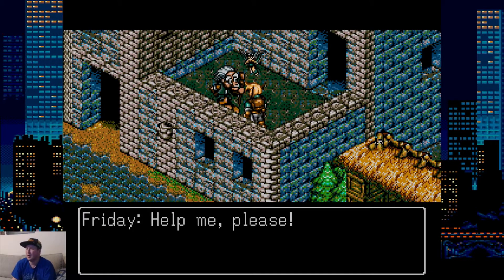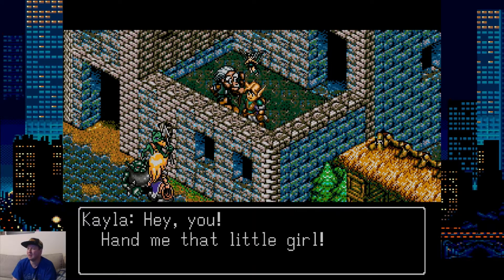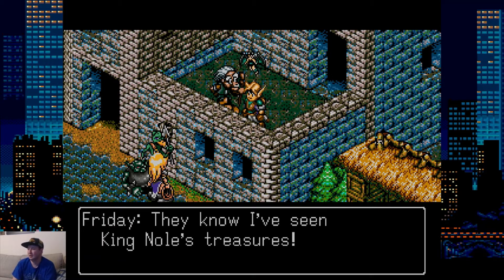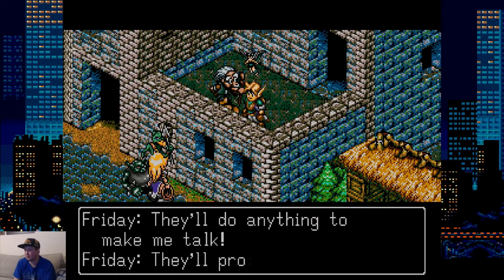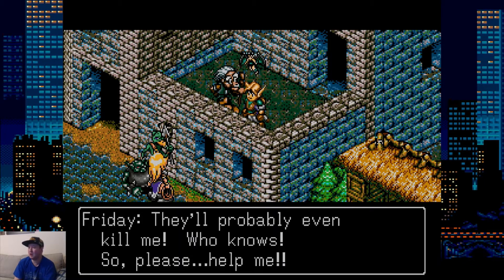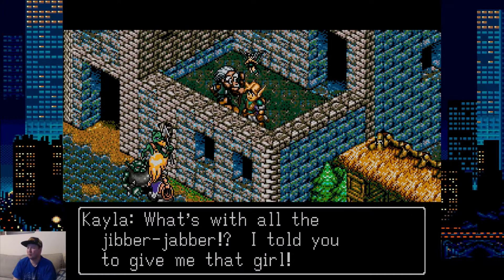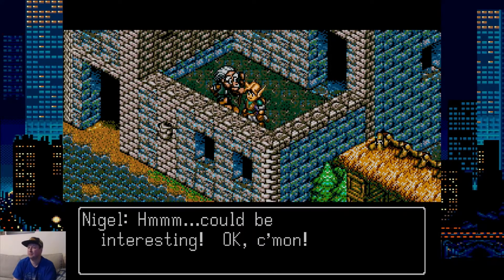'Help me, please!' 'Who are you?' 'Hey, you — hand me that little girl.' They know I've seen the King Nole's treasures. They'll do anything to make me talk. They'll probably even kill me. So please, help me! 'I told you to give me that girl!' Run! Hurry! Could be interesting — okay, come on.